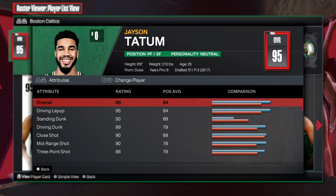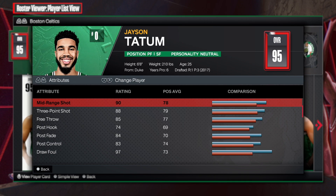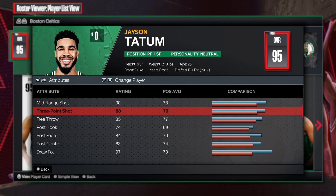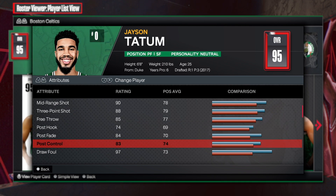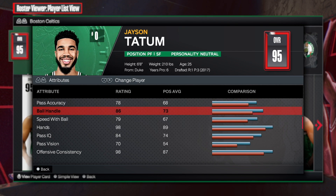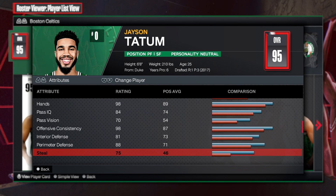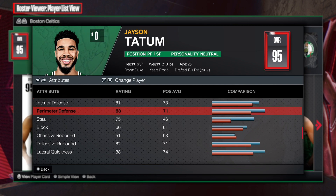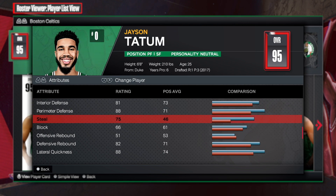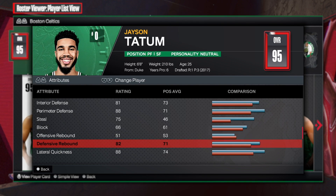In the finishing category, then looking at the shooting: 90 mid-range, 88 three-point shot, 85 free throw — all of this is absolutely amazing. This build, if you were to make it, you could literally take it to the park, wreck people, and go crazy. Post control — Tatum is great in the post — 83, that is solid. Playmaking: 78 pass accuracy, 86 ball handle, 79 speed with the ball. Defense: 81 interior, 88 perimeter, 75 steal, block at 66, offensive rebound at 51, and 82 defensive rebound.